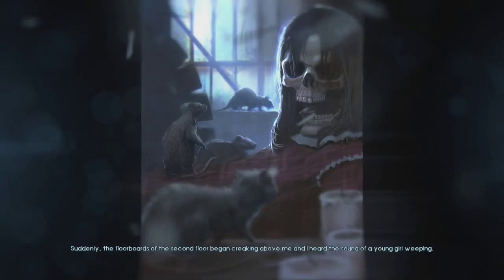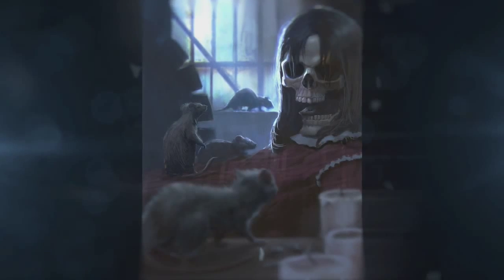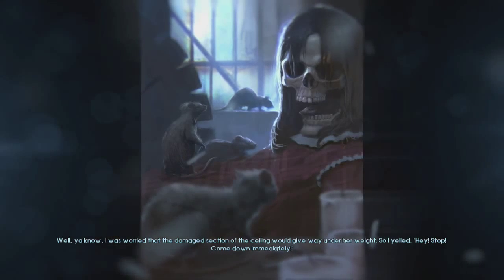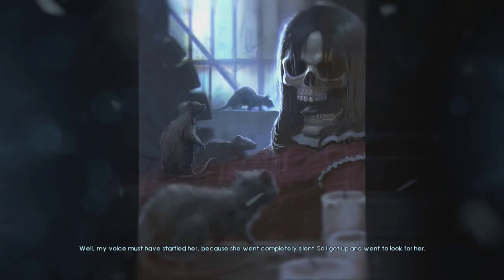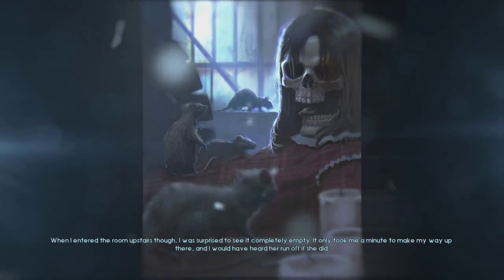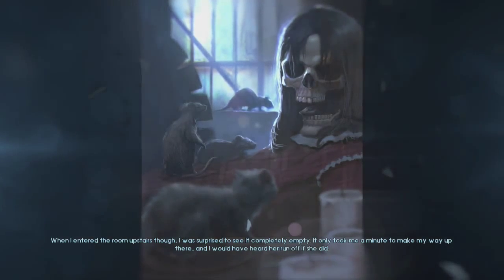Suddenly I heard the floorboards on the second floor creaking above me, and the sounds of a young girl weeping. I was worried that the damaged section of the ceiling was going to give way under her weight, so I yelled: 'Hey, stop — come down immediately!' My voice must have startled her because she went completely silent. So I got up and went to look for her. When I entered the room upstairs, I was surprised to see it completely empty. It only took me a minute to make my way up there, and I would have heard her run off if she did.